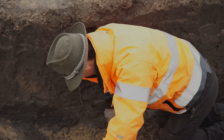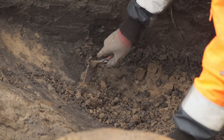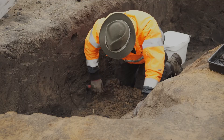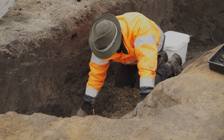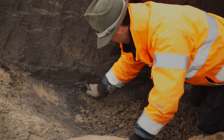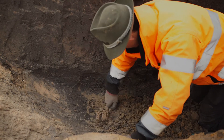Does the rain bring out features at all? It hasn't really done here because it's sand — it's obscured things more than brought them out. It tends to bring up the colour a little bit, but it creates a spotty effect which doesn't really help, and in this case it's just caused a lot of sand to run into the base of the trench. All this stuff is just natural sand that's come out the sides — it's really annoying.